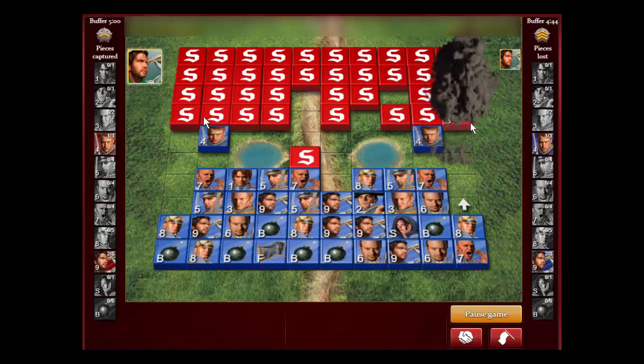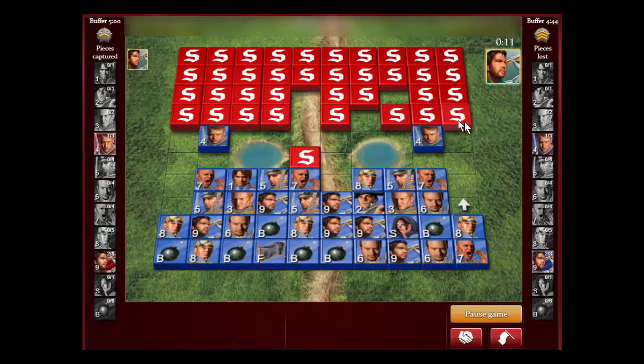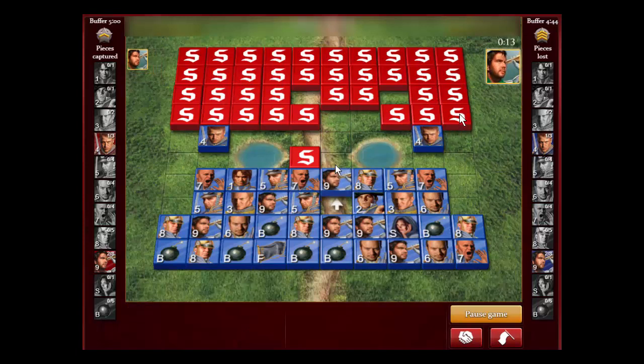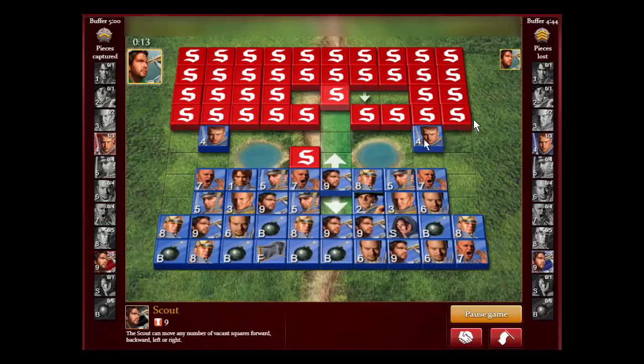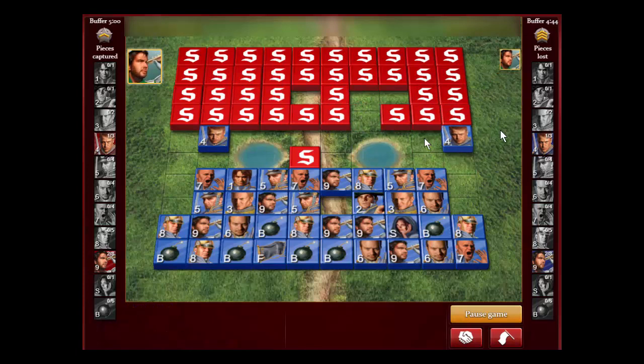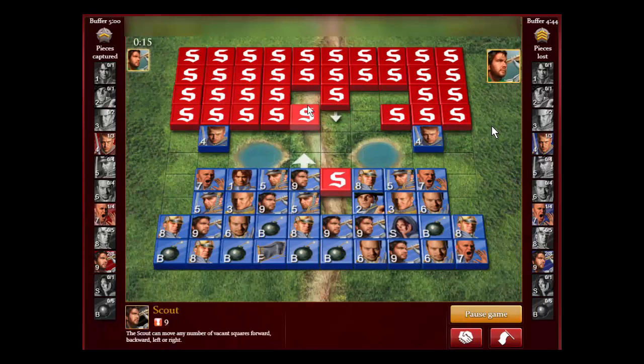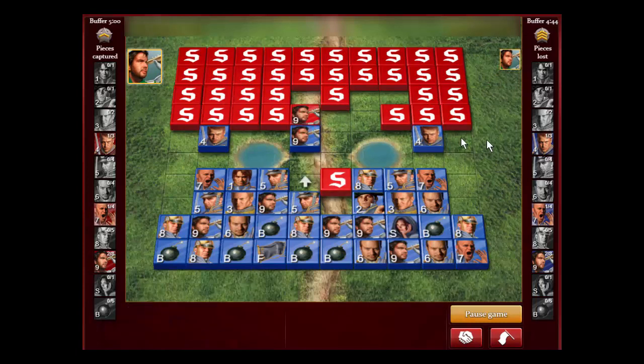Another good use of a scout — we found two bombs on the wings. That makes the game easier when you find bombs early on the front row. That's why I think most top players don't have bombs on their front rows, especially in the six open spots. Now I'm just trying to see if these pieces move, because I'm worried he might have both sides bombed off.